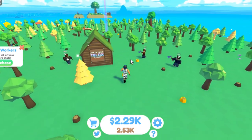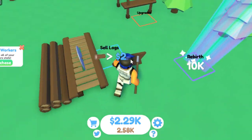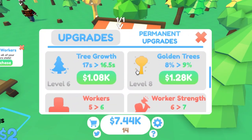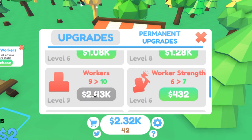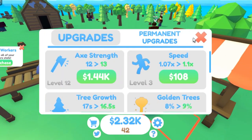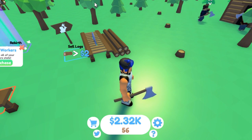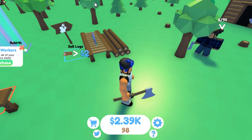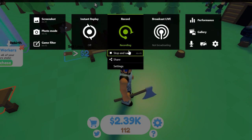Hold on, one second. This is what I'm going to do right now. Still got 2 minutes and 47 seconds — upgrade. Workers. There we go, there we go, I got almost 10 workers. Bye bye, like and subscribe or have a lion show up at your door and we will see you guys next time. Bye bye.